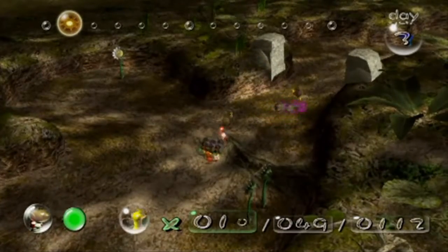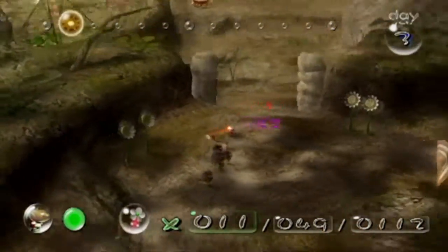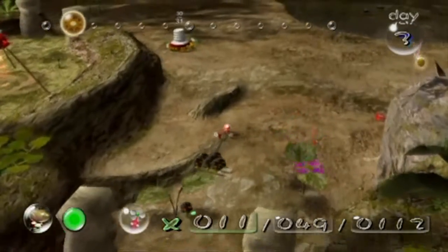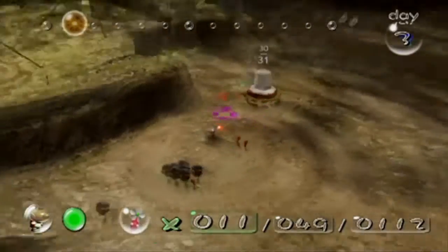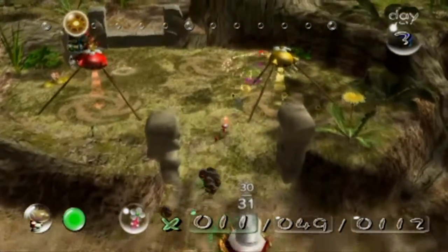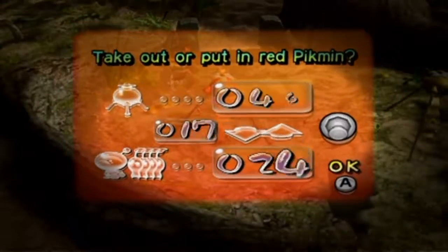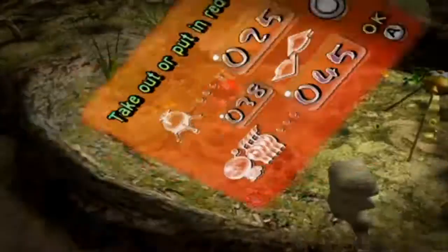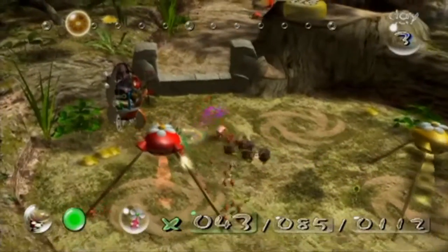There should be one more — yep, there we go. Alright, let's go Pikmin, come on. I actually don't know if Pikmin with bomb rocks can get nectar — I don't want to try it because I feel like it'd be a bad time. Let's not. And then let's bring out 45 reds — why not — and let's blow up this wall.